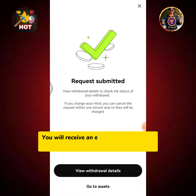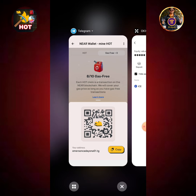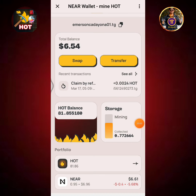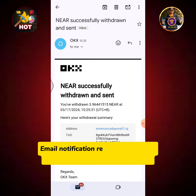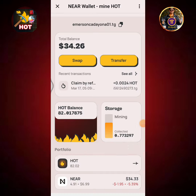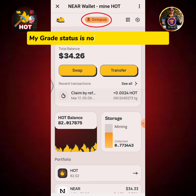Withdrawal request submitted. You will receive an email from OKEx once the asset is received on your NEAR wallet. Go back to your NEAR wallet Telegram account and back to the NEAR wallet home page. Email notification received — my NEAR is successfully withdrawn and sent. As you can see, my NEAR available balance has been updated, and my grade status is now upgraded to Octopus.